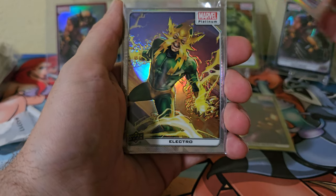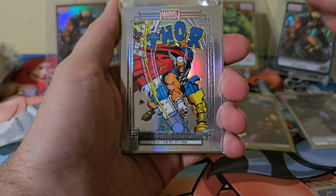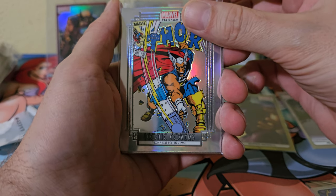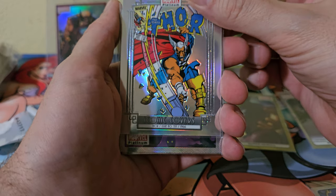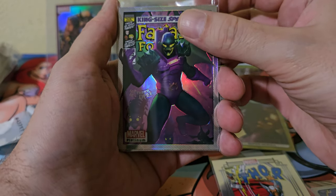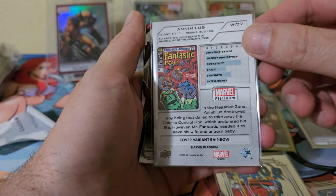Black Winter, Rainbow, Electro, Thor — I'm sorry, that's Beta Ray Bill. Iconic Cover, Rainbow — this one's pretty sweet. Cover variant, Nihilus.